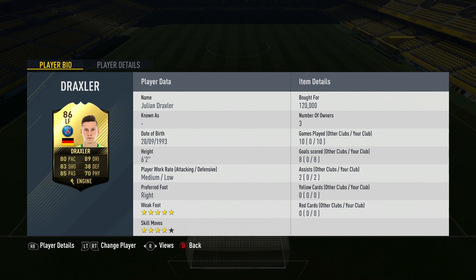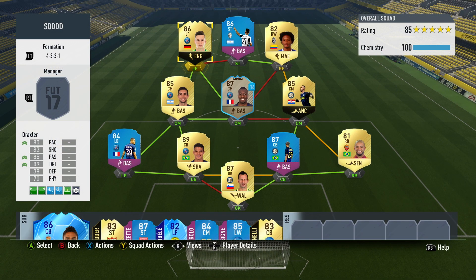The German player who has recently signed for Paris Saint-Germain is now 86 rated. He's also a position change — he's now a left-sided player as opposed to his regular default central attacking midfielder. Something to bear in mind. 80 pace, 83 shooting, 85 passing and 89 dribbling. 6 foot 2, four-star skill moves and a nice five-star weak foot. Interested to see how that gets on with us today.